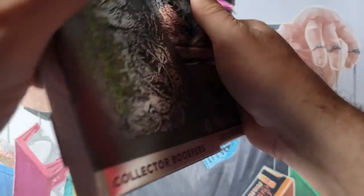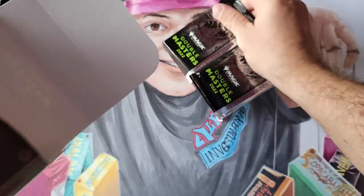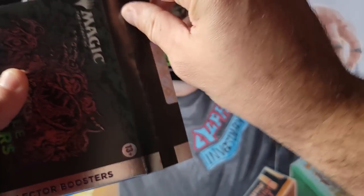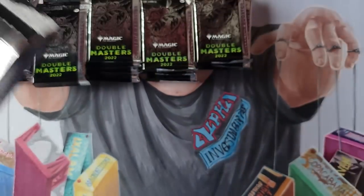We crack these by the case — eight boxes at a time — and we seem to have pretty consistent rates of return and consistent amounts of textured cards. We haven't really been able to get extra textured cards or a box with zero. That consistency tells me going into Dominaria United that the legends pool rate for those lottery cards is probably also going to be very consistent.